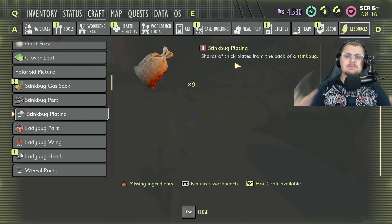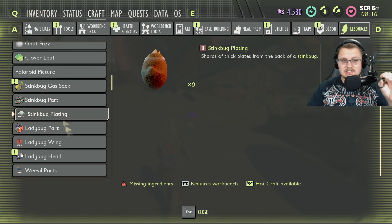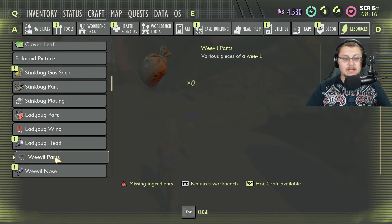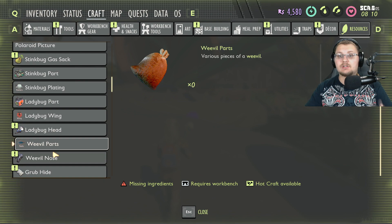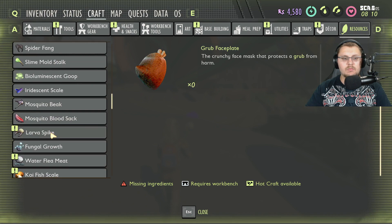Now we start getting into new bug parts. Stink bug plating — it says 'feelers' on it but it's not really in the game yet. It's shards of plates from the back of stink bugs, the third part of a stink bug just like the ladybug wing is the third part from a ladybug. I'm assuming these are rare parts that drop to let you craft higher tier things — different traps, different armor, and such.